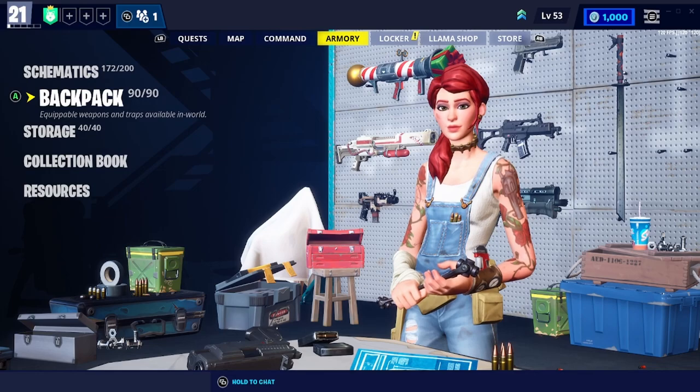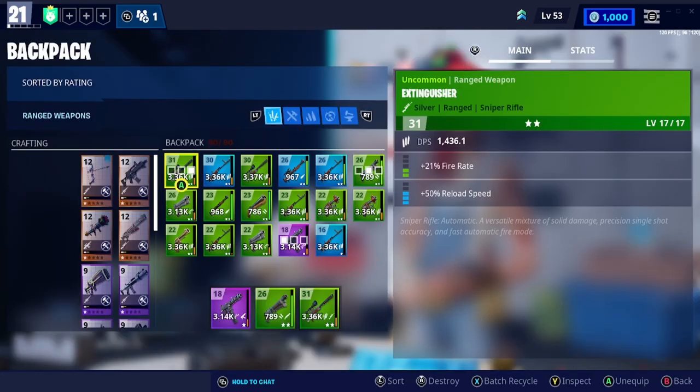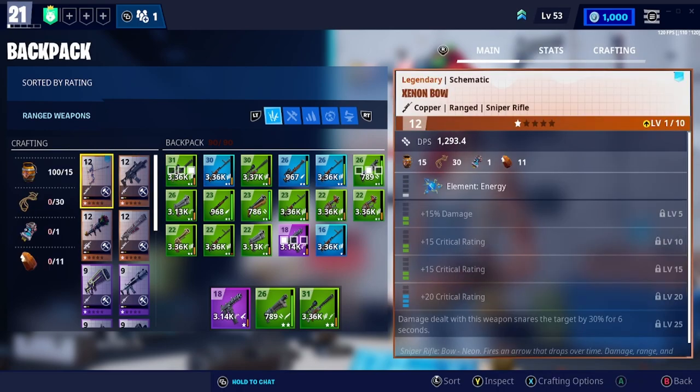Next up we have the backpack. The backpack is essentially a storage pack which you can carry with you in your missions. Any weapons, traps, and resources that you have obtained will be in your backpack. From here you can delete them, move them to storage, use them — whatever you wish with the items.